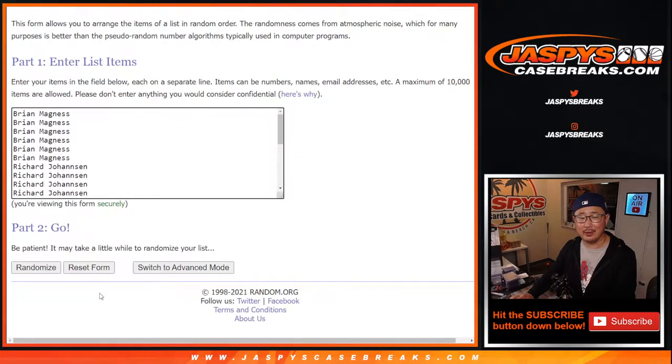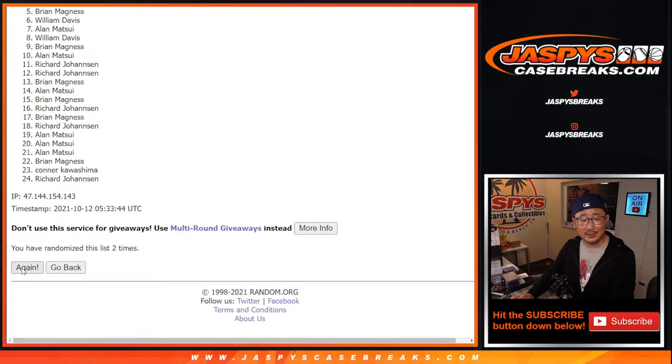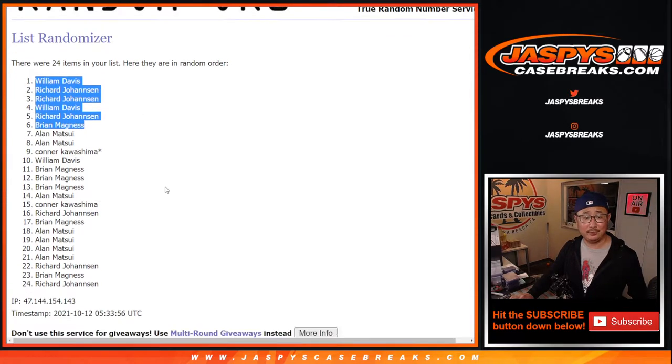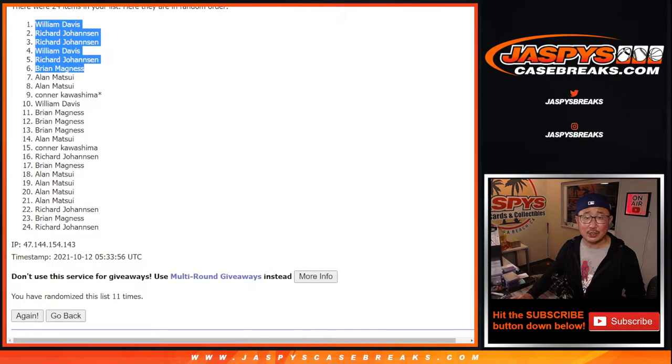Five and a six — eleven times. This late at night? It needs to be like three. Every second counts. Ten, and finally the eleventh and final time. Top six right there. Boom — William, Richard, Richard, William, Richard, Bryant. After eleven times, the top six get extra spots.